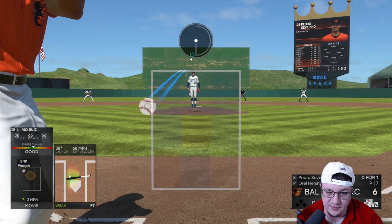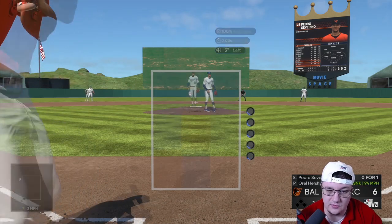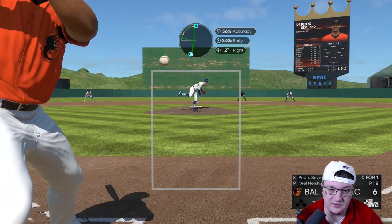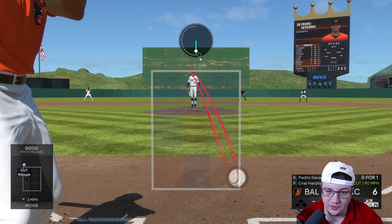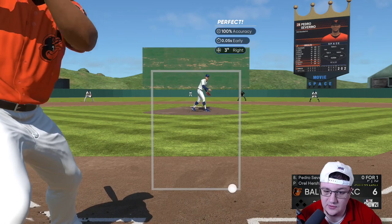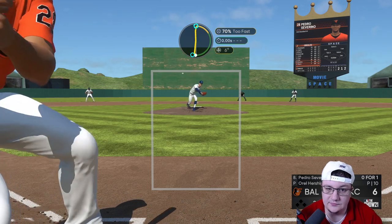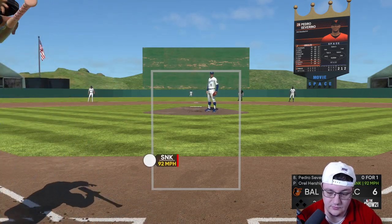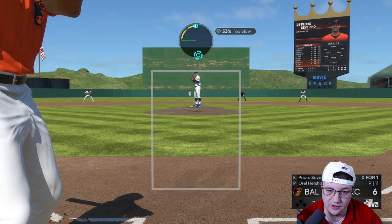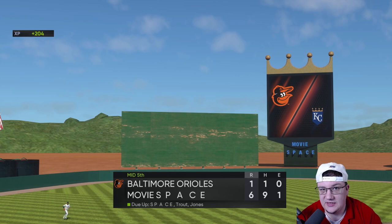Against a righty, the normal combo would be to throw it inside with the sinker. The cutters are just so easy to throw because of the motion — throw the cutter anywhere. We can throw the change up low and away, get them to roll over on it. Then a little sinker on the inside to get him to swing over the top. Maybe throw the cutter just on the outside, get him to roll it over to the shortstop or just miss it entirely. That's really Orel Hershiser for you.